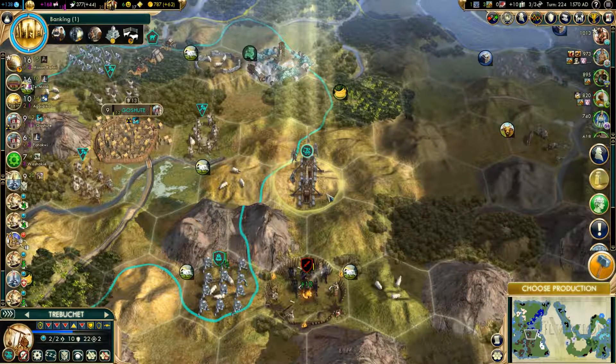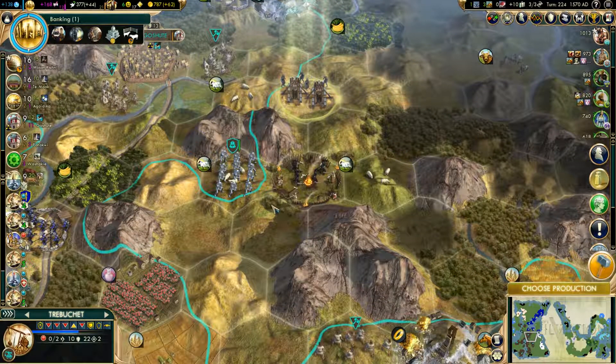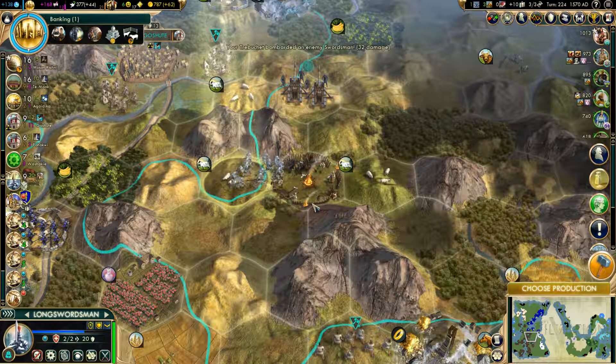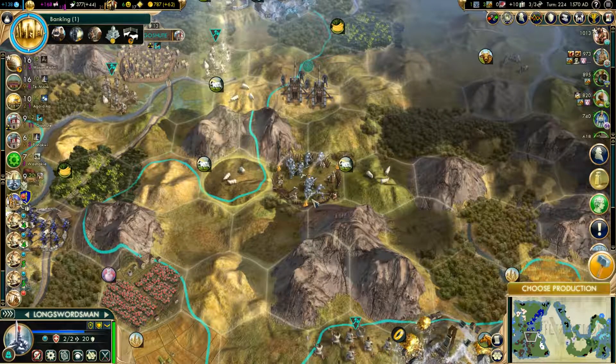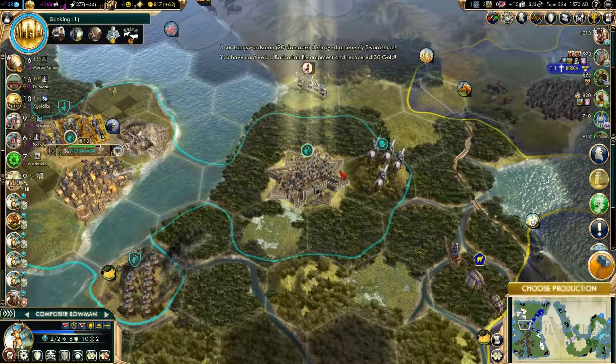Let's cross over and explore this way. Well, that was a waste of time — tiny little itty bitty island of nothing. Can we finish these guys off?